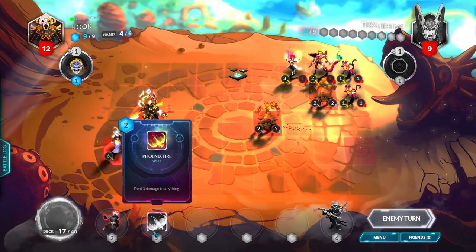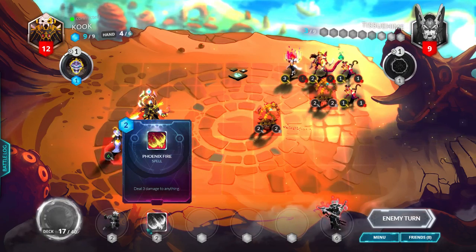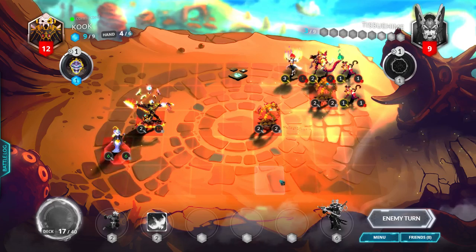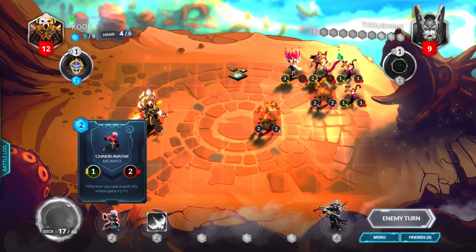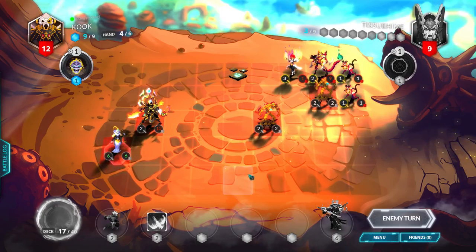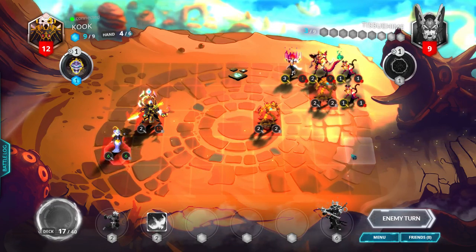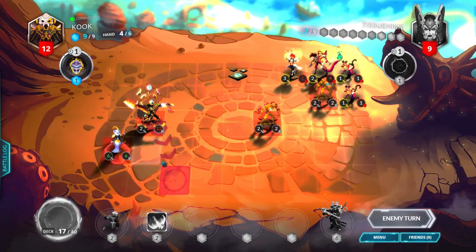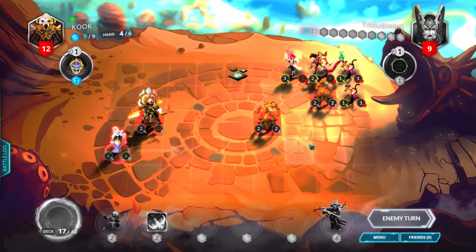We got a Chakri Avatar and a Phoenix Fire. I kinda wanna play the Zendo into Phoenix Fire and Bloodborne spell. We'll see how things go. I might replace Chakri. This is an intense matchup, I think. I keep moving the Amara Healer away so it doesn't hit me for 6 plus 5, cause I can't afford that health.